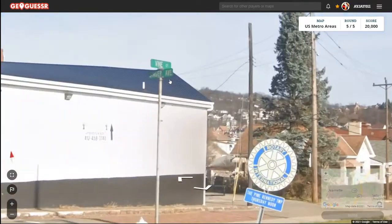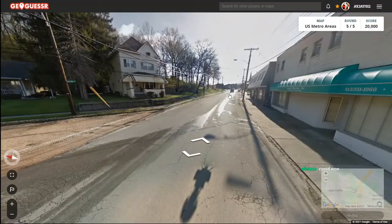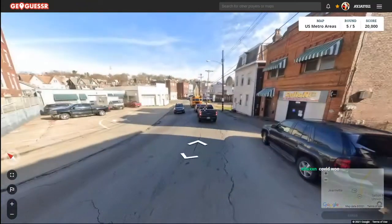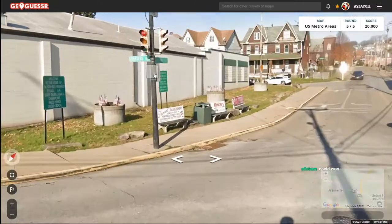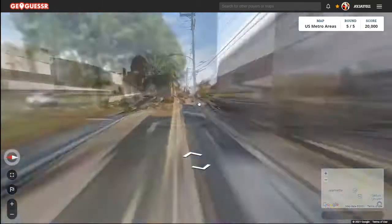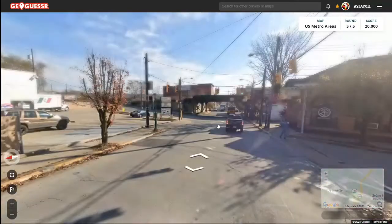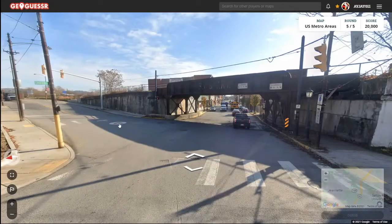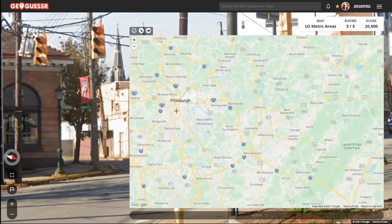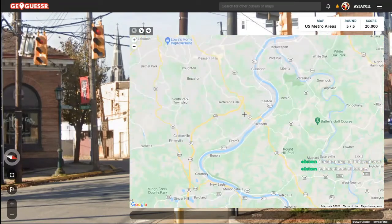Alright, round 5. No front plate. Got a bridge there — guessing that's important, but I don't know what it is. I was thinking it could be Pennsylvania, but I'm not seeing any Pennsylvania plates. Got Chartier's Avenue. What do we got here? Doesn't say. Oh, there we go — Corliss. Sheridan and West End Overlook. Let's go that way, see if there's a state highway or something — see the city center of whatever city this is.